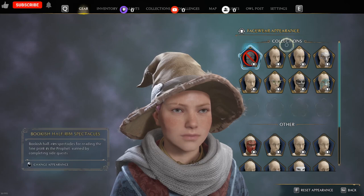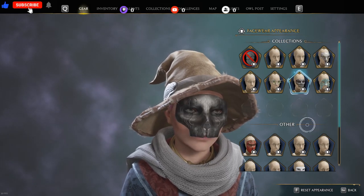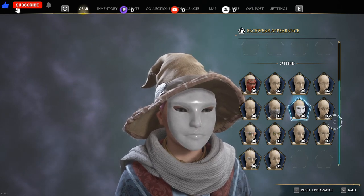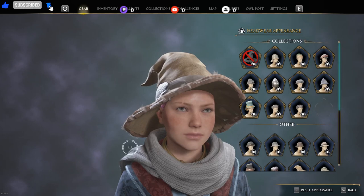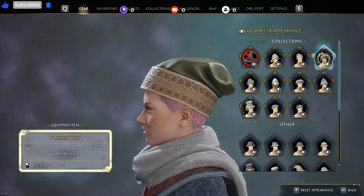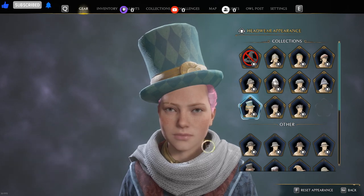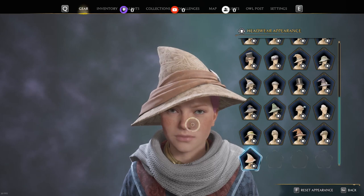I'll do the same for all of them. This is also where you will find your DLC stuff and Twitch drops — so any Twitch drops or DLCs will be in your collections. Anything else that you pick up will be at the bottom. I prefer not to have anything on my face. For the hat — although this is a very nice hat — I've got tons of hats already, like just about everything. But this one is cool, I haven't seen this one yet. The one I normally wear is this one, so we'll keep that one.